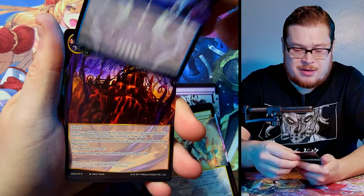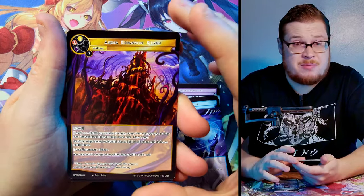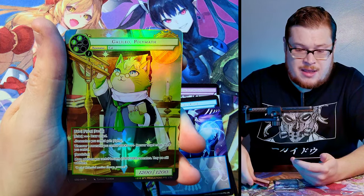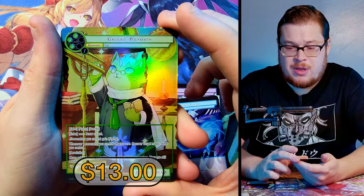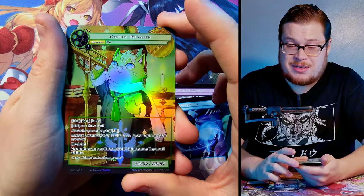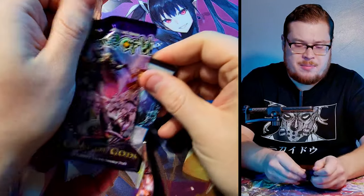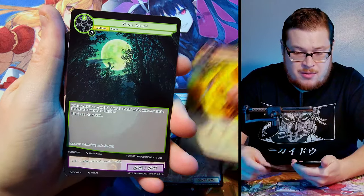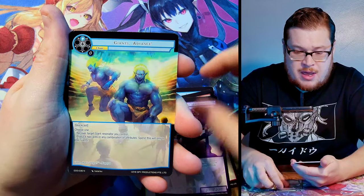We got Ryleigh Expansion into Ryleigh, very nice, and then Galeo Polymath — I think I've got my full playset of full arts of that one, crazy. Cool card though. Next up we got Fairy of Trickery, Wind Moon, Giant's Advanced, Moon Rabbit, and we've got Isis — Heat of the Sand.